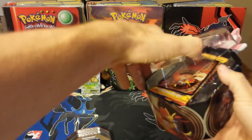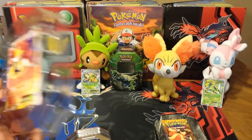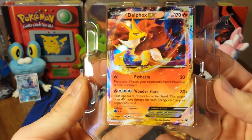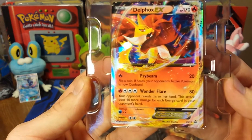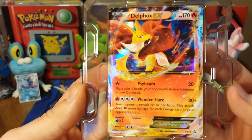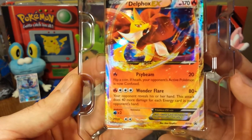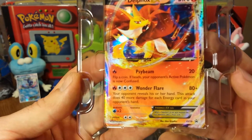Let's take a look at this Delphox EX-10 a little bit closer. Here we have the card. For one fire energy, it does Psybeam for 20 damage. Flip a coin — if heads, your opponent's active Pokemon is now confused. Not bad, but I don't like that it's just 20 damage. Confusion doesn't seem worth it for just 20 damage, and you can get out of confusion pretty easily.